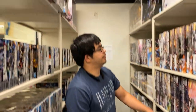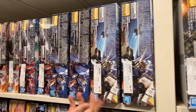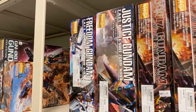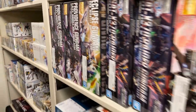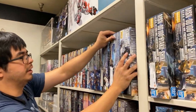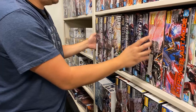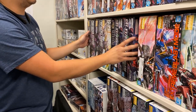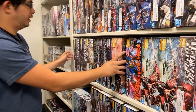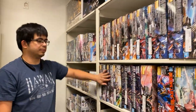Moving towards the Gundam Seed series Master Grades — we have all the GAT Boys: Strike, Duel, Aegis, Buster, and Blitz. The Justice Gundam, the Freedom Gundam, and more of the Providence Gundam. Right over here are from Gundam Seed Destiny. The Raiders are actually from Gundam Seed Destiny, and the Eclipse Gundam too. These ones are from Gundam Seed Destiny, and these guys from Gundam Seed. Then the Stargazers from the manga, and Gundam Seed again.